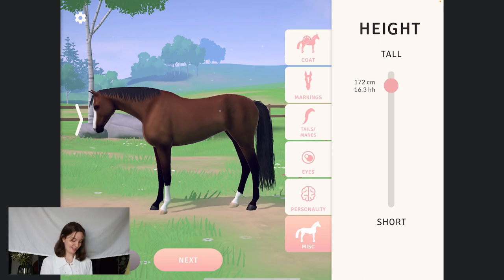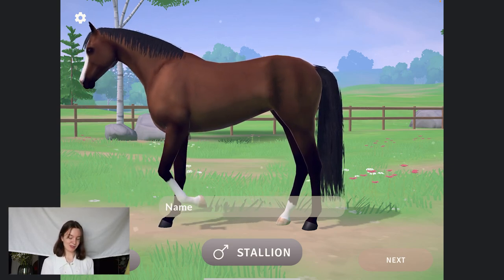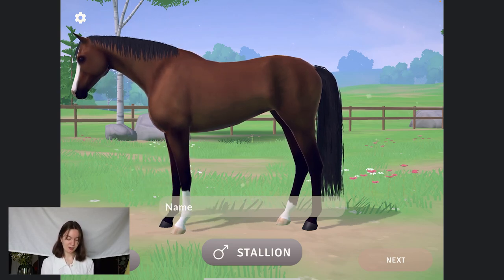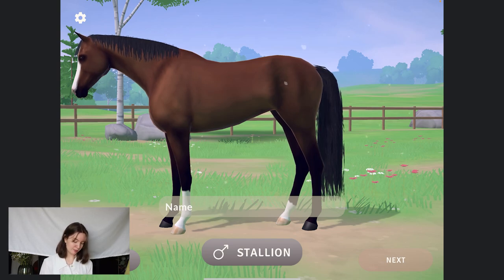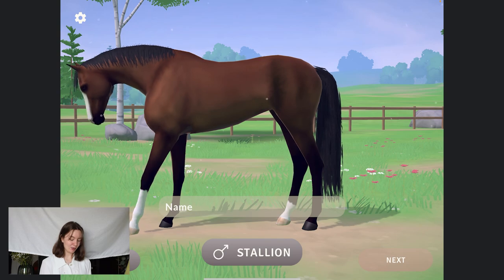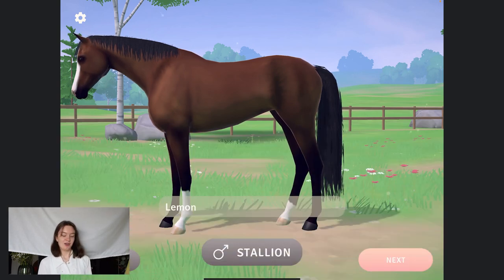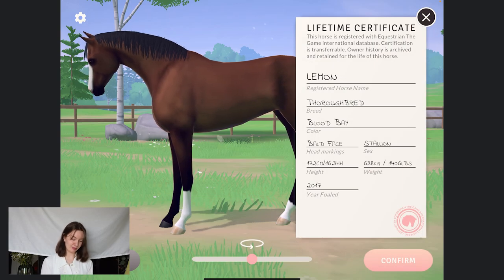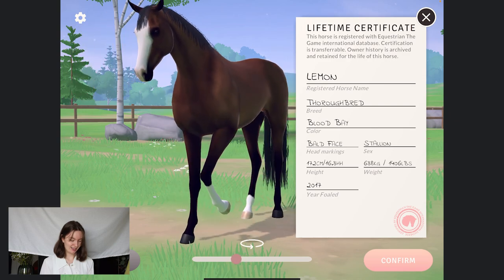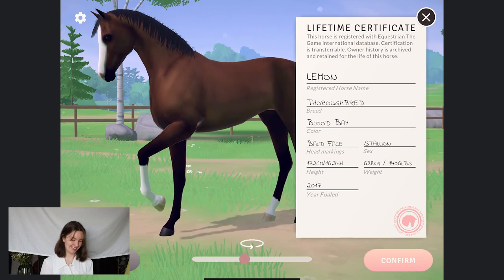We created a horse with your help, so now it's just the last part. We go into a different scene here where we can see the beautiful horse we have created together, and it's time to choose a name and gender. You guys with a fairly big gap wanted a stallion, so let's put him on that. A beautiful big stallion. I actually went in and asked our community manager Sean for a name suggestion, and he wanted it to be called Lemon. There we go — we have a beautiful big guy called Lemon. I think he is absolutely beautiful. Look at this guy — super pretty. We can spin him around a little, give him a good look at that pretty face. He's ready to go.